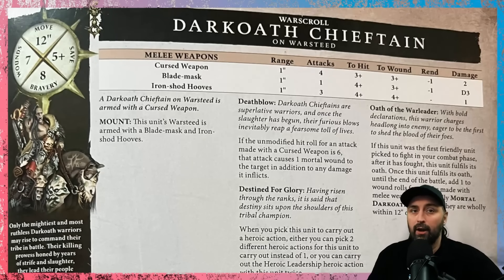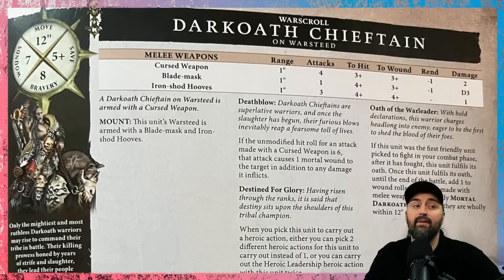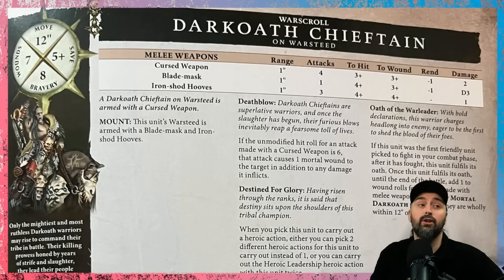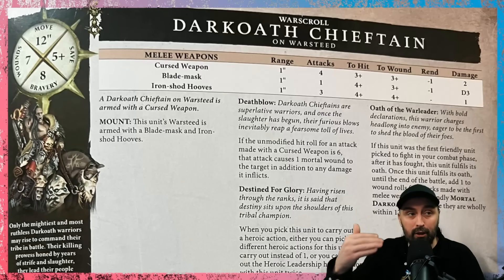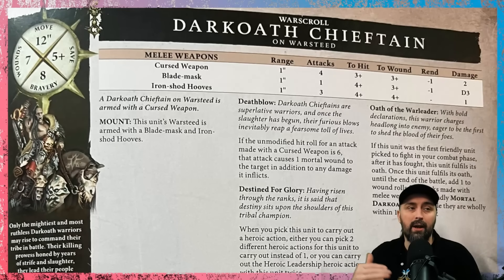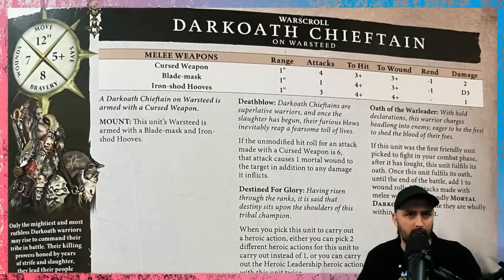They also have the special rule Destined for Glory, which is particularly nice for Slaves of Darkness, because it allows you to do two heroic actions instead of one. They have to be different heroic actions, but you can carry out Heroic Leadership — which is get a command point — twice, which is pretty nice. This is going to be particularly good in the Ravagers sub-faction, because one of their heroic actions allows you to bring back a unit of slain cultists at half strength, and now you no longer need to use that up for just that.